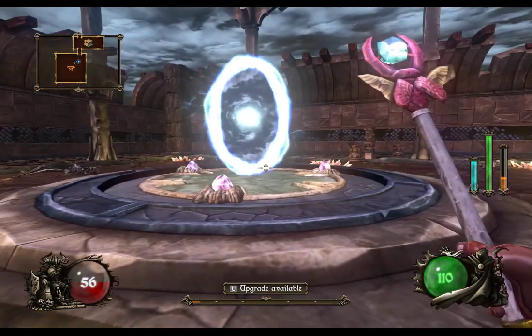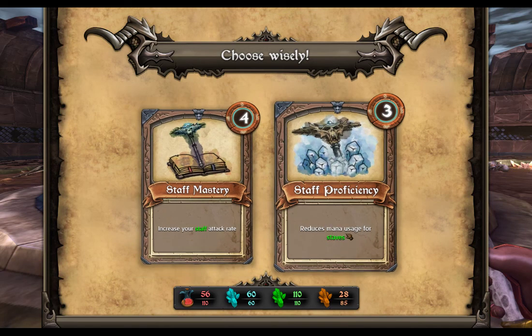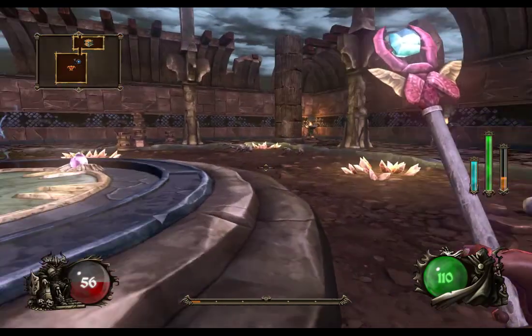And we get an upgrade! We can increase our staff attack rate, but I think we're maxed out at level 4. So we're gonna take this one to reduce mana cost for staffs — staff proficiency, however you pronounce it. And that is always good to have.